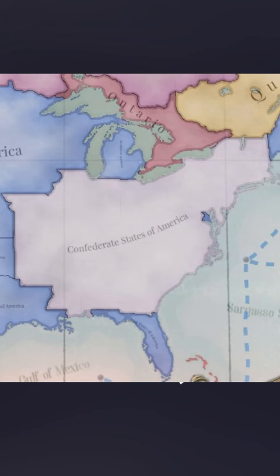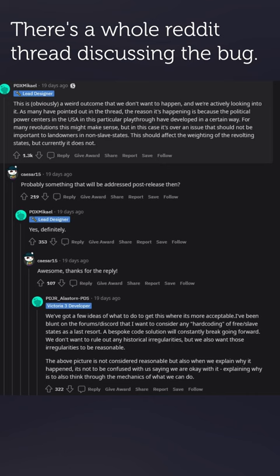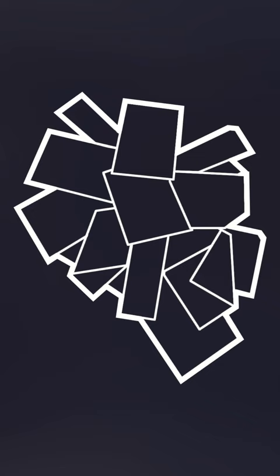For better or worse, that's how the game creates the American Civil War without railroading. This isn't a consequence of Paradox failing to understand the Civil War; it's a consequence of how the game attempts to avoid forced events. It's a really big hiccup, but it shows us a bit of the inner workings of the game and how it creates dynamic history around things like class and power.